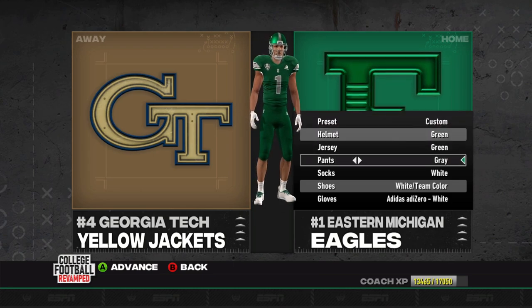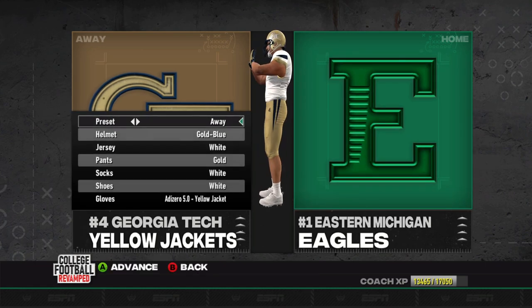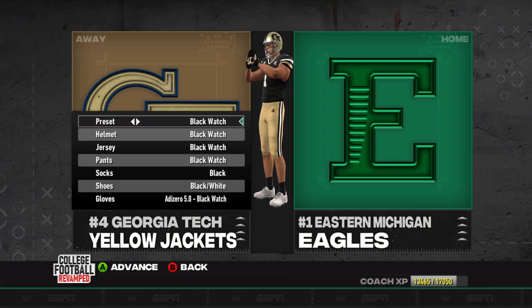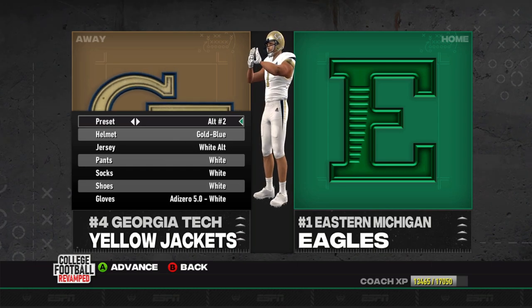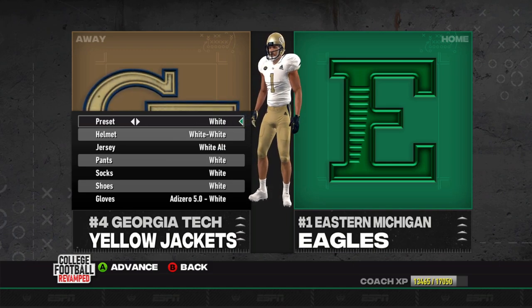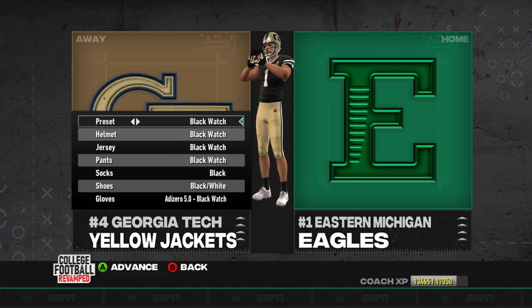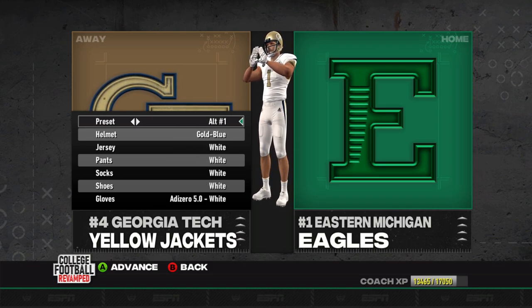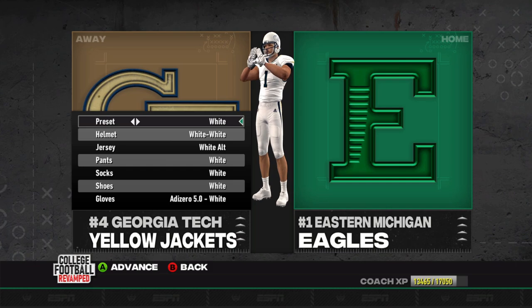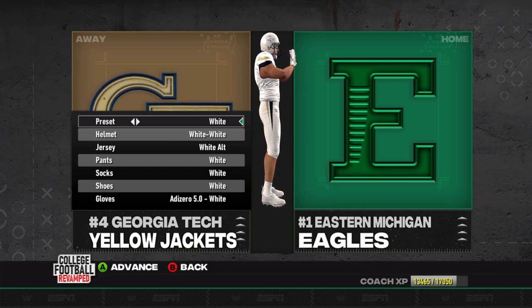We're going to be the home team throughout these playoffs, should we continue to win, so we'll have to change things up a little bit. Let's go with the gray pants in this matchup, and for Georgia Tech in this version 18 of the college football revamped mod, I think they do have some updated looks. I like the all-white — the black watch is pretty solid. Let's go with the white out for the Yellow Jackets.